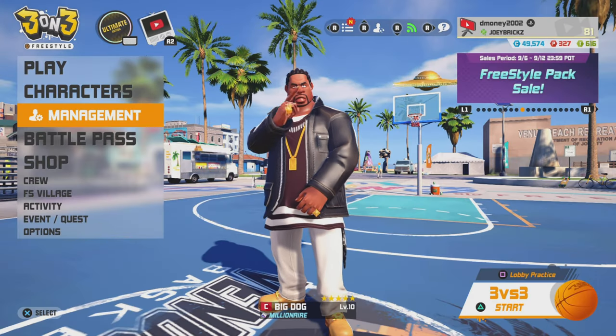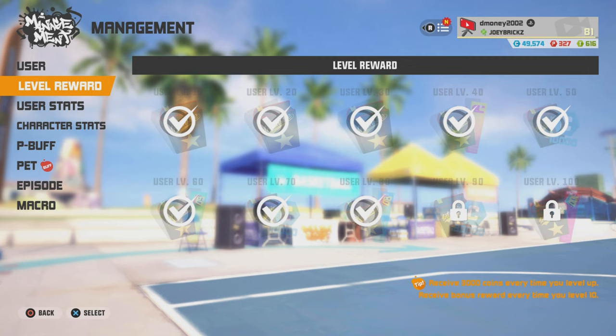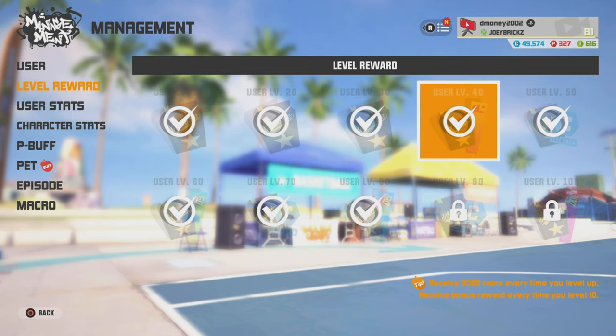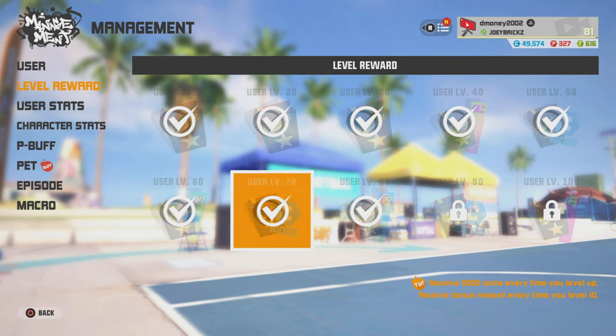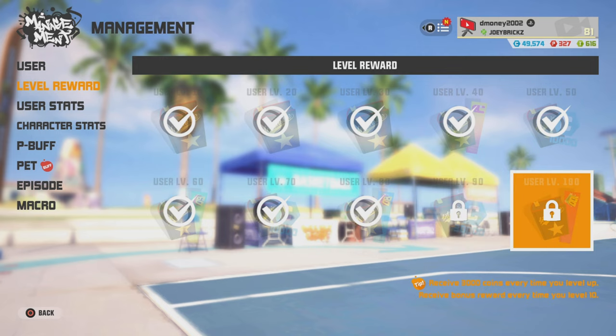Now we're going to cover all the free ways to get intensive manuals. The next way is by just basically leveling up. Every 10 levels that you get on your profile, you get an intensive manual and some coins. You also get a banner for like every 20, but we just focus on the intensive manual. So every 10 levels you get an intensive manual. I'm currently level 81, so I'll get another one once I hit level 90.